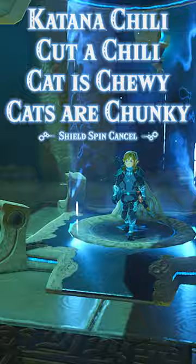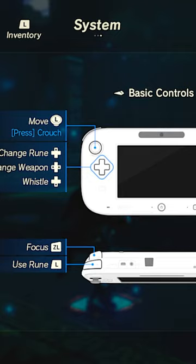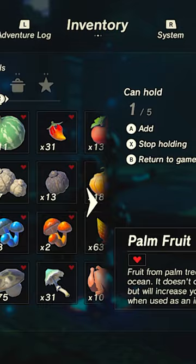For this minor test of strength, I decided I wanted to use a Shield Spin Cancel to overkill this poor Guardian Scout. On my second attempt, I successfully Shield Spin Canceled, and it only took three Bomb Arrow Barrages to fell the beast. And that's it — that's the entire shrine clear.